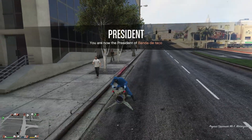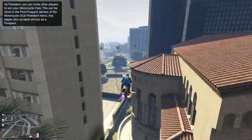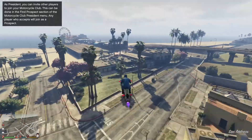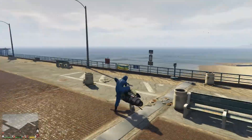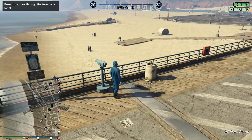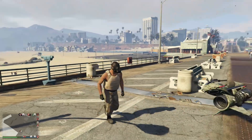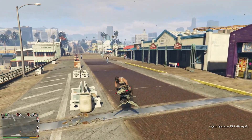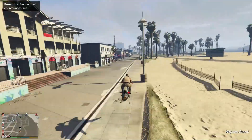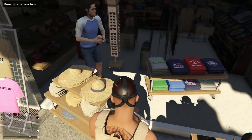Once you have your vehicle, make your way to any telescope on the map. I highly recommend the one on the pier by the beach — it's way easier to do the glitch there. Run by it and spam right on the D-pad. Then open your interaction menu, go to styles, and equip the outfit we just saved. Walk away and you'll see the gas mask appear on your character.